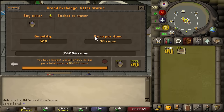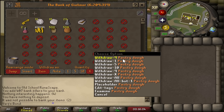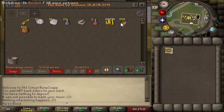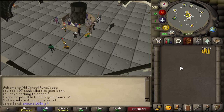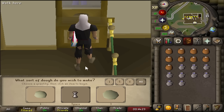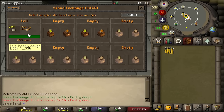Bought buckets of water and pots of flour, then grabbed nine of each and AFKed making pastry dough. Finished making 500 pie shells from scratch, then sold them all — you can also sell the empty pots and empty buckets for a little money back. Made 100,000 GP in about 25 minutes, which is decent since putting the dough into the shell takes very little effort. I then made 2,000 pastry dough without putting it in shells since I couldn't buy more pie dishes due to the buy limit. Managed to sell a large chunk for 360 GP each and sold the rest over time.